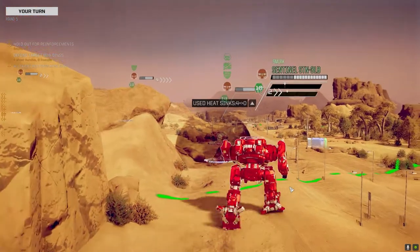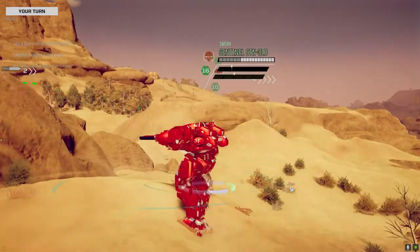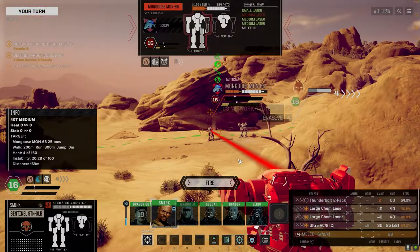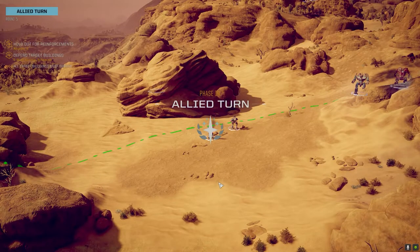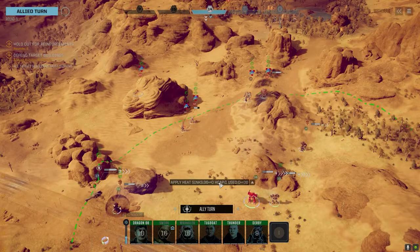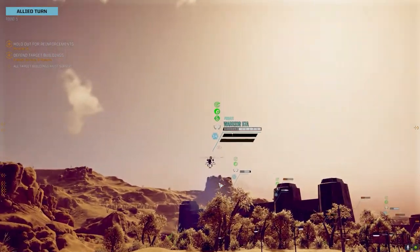Let's get over here. Just so you know, we changed the paint scheme on this guy since the last battle — we weren't liking the white so we went with red this time. Let's keep the pressure on this guy and see if we can remove him. Nice, good damage. Not the mech I want to be shooting at right now, but it's the one available.